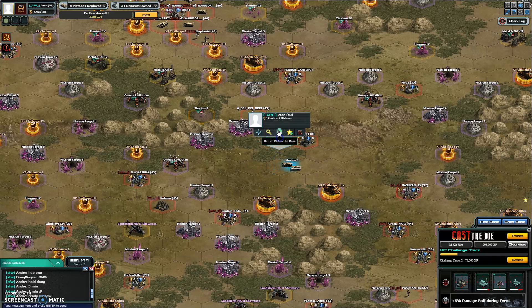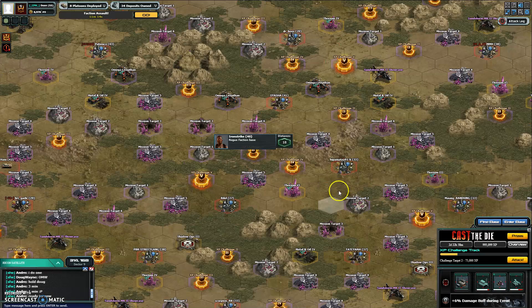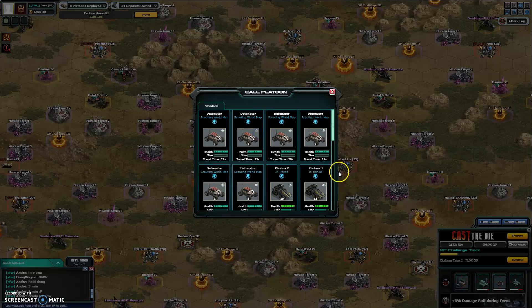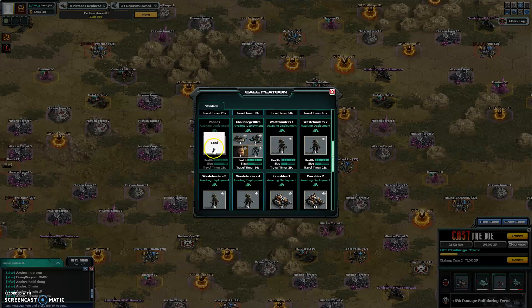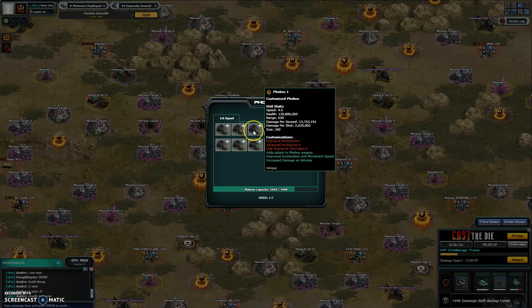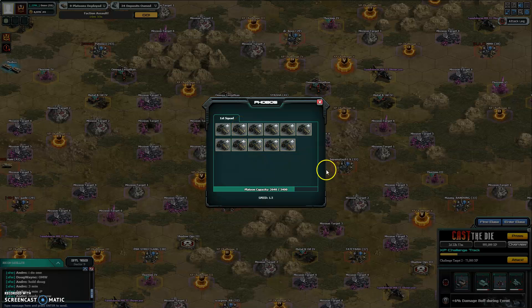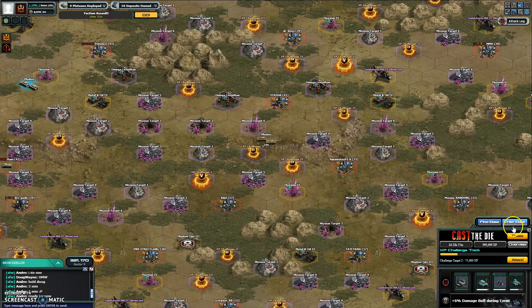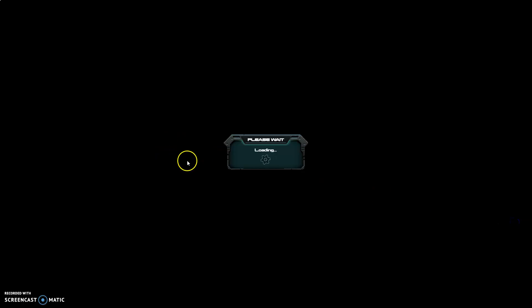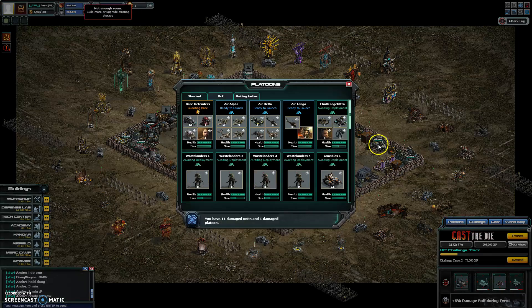We'll send them home and repair them, then we'll go to Challenge two. Here's Challenge two. I have three toons: one has 11, one has 10, and the other one has 11. We'll send this one with 11 first, and while they're on their way we'll quickly go repair the other two.